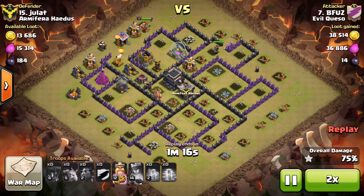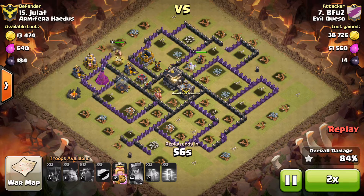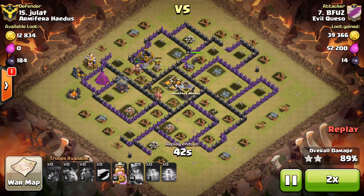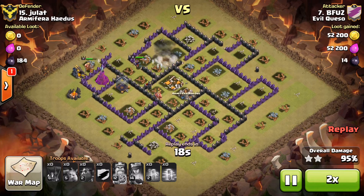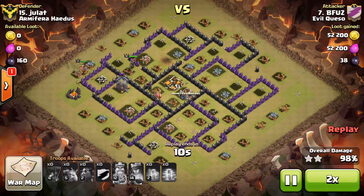Both of his heroes are at full health — his barbarian king still even has the ability spell. They're going to continue working on the base; the barbarian king goes in and tanks those remaining two structures. Eventually the archer queen joins the fight and he's able to complete the three-star attack without using any of his regular spells. By using all dark spells, he was able to still compete in war without having to sit out while upgrading his spell factory when he first went to town hall 10.